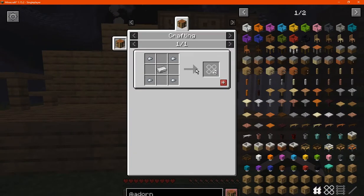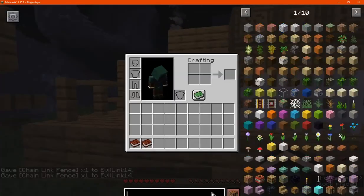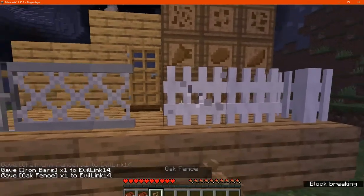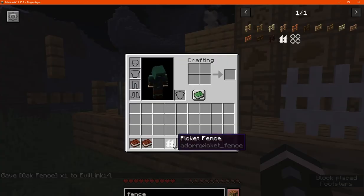We've got chain fences which are iron nuggets and iron. These don't connect to each other. I'm not sure if they connect to iron bars. It depends on the side compared to some of the others — it doesn't connect to either there.